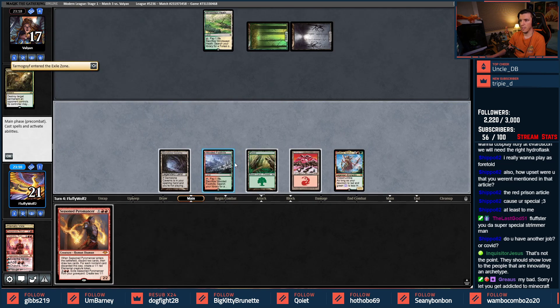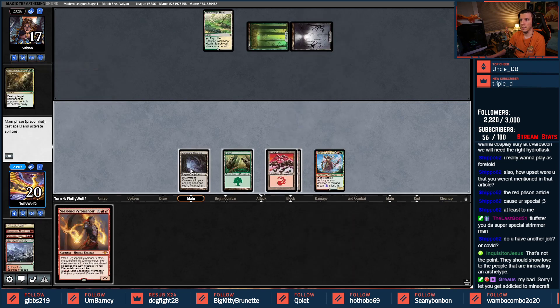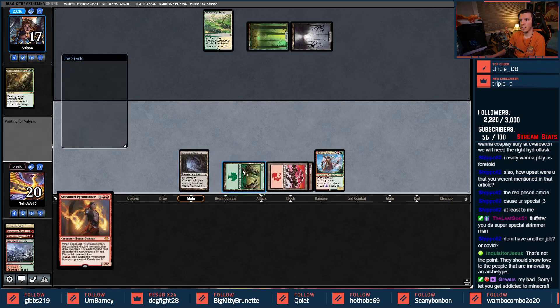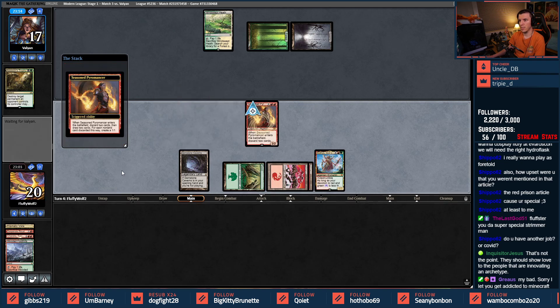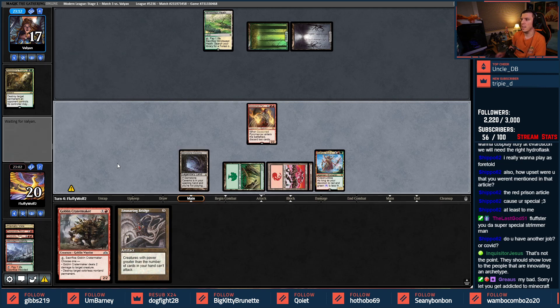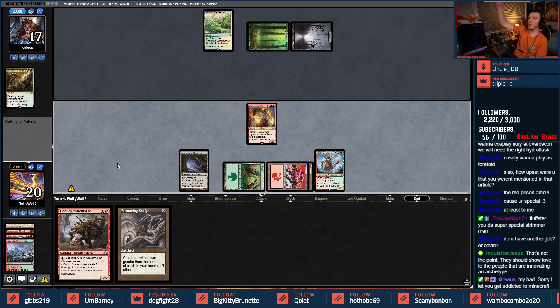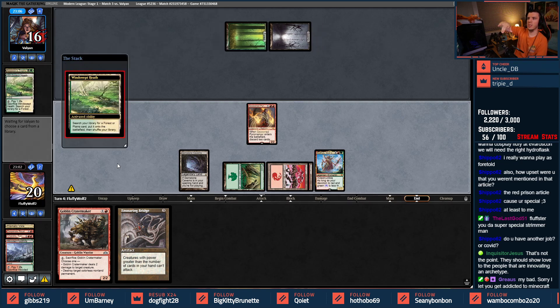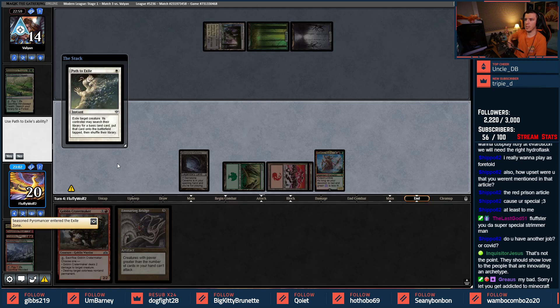I can do that because I can play another land — we're going to go get a basic so I don't have to shock in. No reason to leave green up. Seasoned Pyromancer — draw two cards, pass turn. Good cards! This is another matchup where we've talked about bringing in Hazards to beat Jund or Green-Black. This is a great matchup to have God of Destiny.